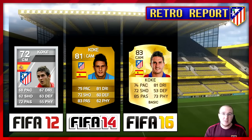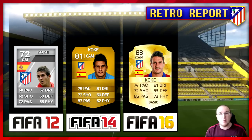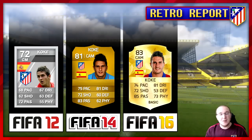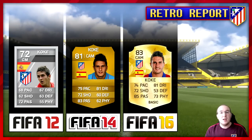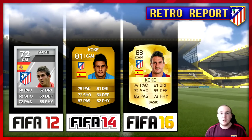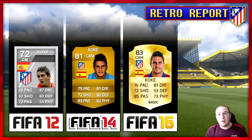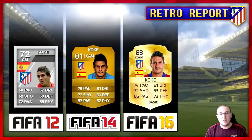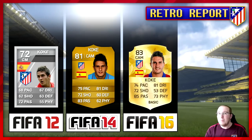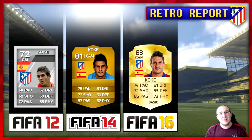His shooting is 72, passing 85, dribbling 81. His defending went down to 53 - clearly wasn't playing a defensive role anymore - but his physical went up to 73. That for me was the biggest upgrade, it makes him much more viable in the center of midfield. You need a bit of strength there and he's not the tallest player. I remember his FIFA 16 card being very very good - a very well-rounded card. Next time I'm thinking of doing either Godin or Wanfran.